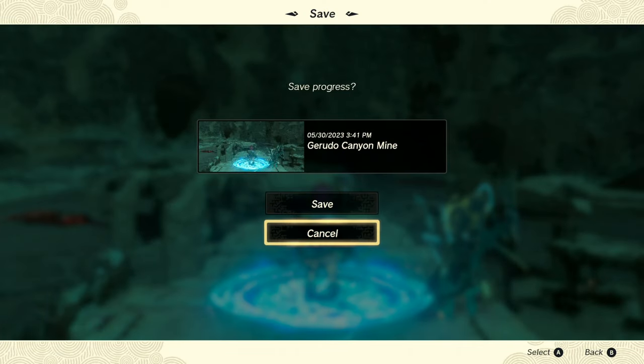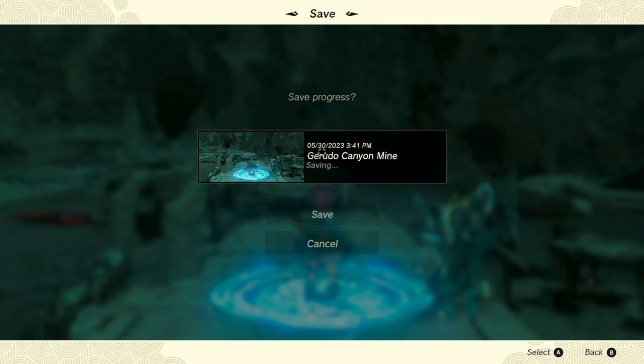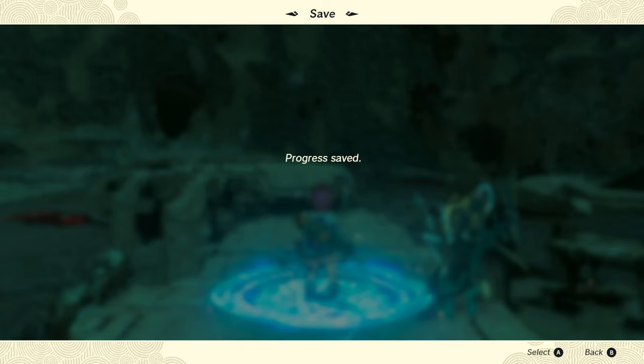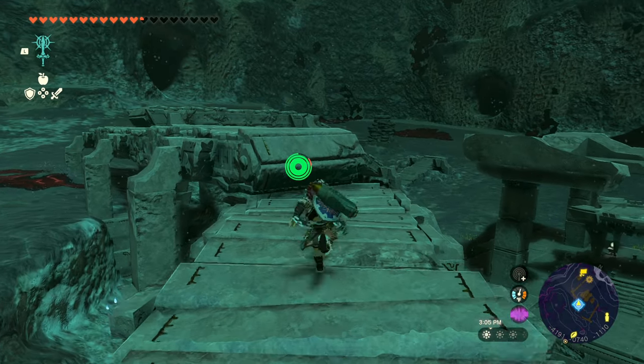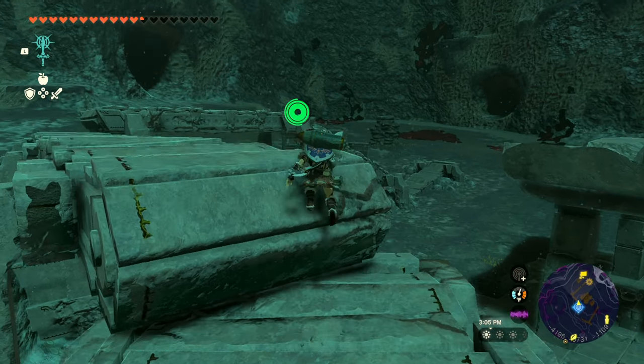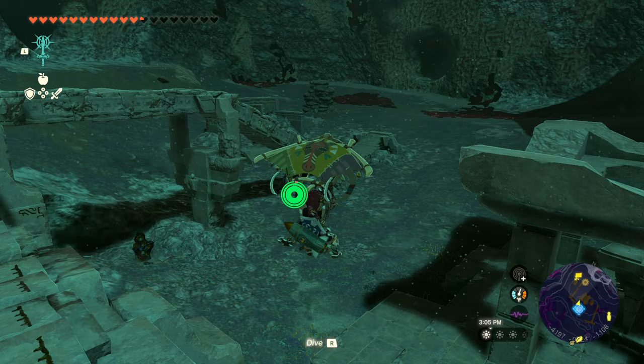So what you need to do is get to a spot at the mine where the soldiers haven't rendered in yet, then lock down a save. Better yet, if you have your traveler's medallions, go ahead and plop down a traveler's medallion right here in this very spot. It is crucial that you lock down a save in this very particular spot.